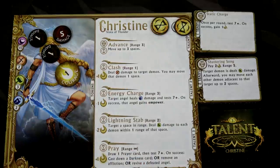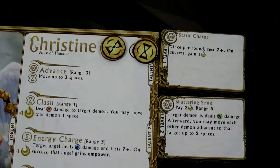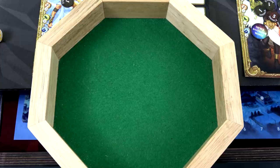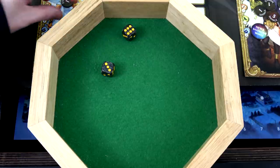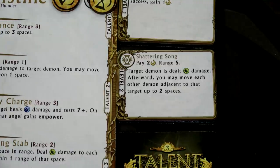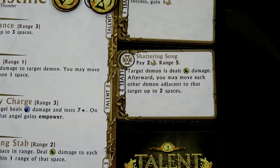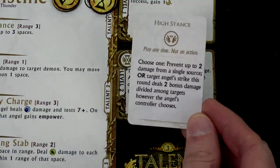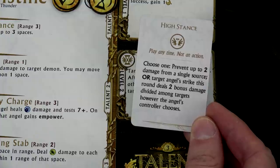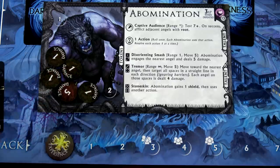Now Christine's turn. Her free Advance moves her three spaces - she's now two away from the Abomination. We'll do Static Charge - once per round test seven plus, on a success gain a courage. We roll nine - beautiful, we now have two courage. We're then going to use Shattering Song as a free action - still a free action and that's important. Range five, target demon is dealt three damage. We'll have Sardius play the High Stance card - choosing target angel's strike this round deals two bonus damage among targets. So we're dealing five damage to that Abomination. Five plus the nine already on him - totally gone. We just took out the Abomination, gained three experience, and we immediately stop because all demons have been removed from the board.